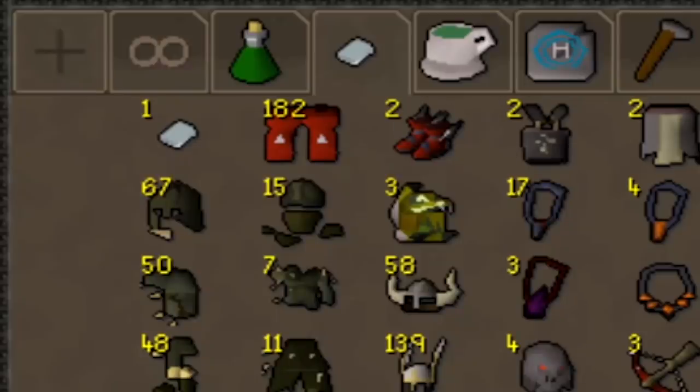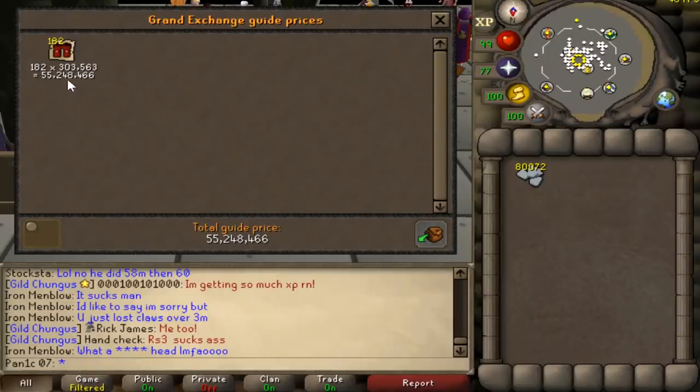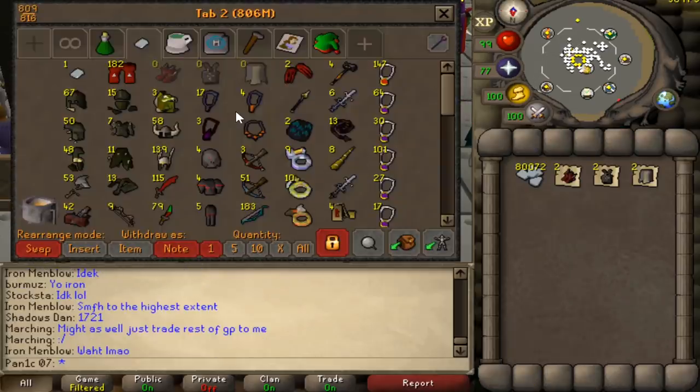We have 182 dragon boots. Let's price check this - this is crazy, right. We have 55 mil in just dragon boots. That's insane, not bad at all. We also have two max sets of armor, let's give this a quick price check as well.